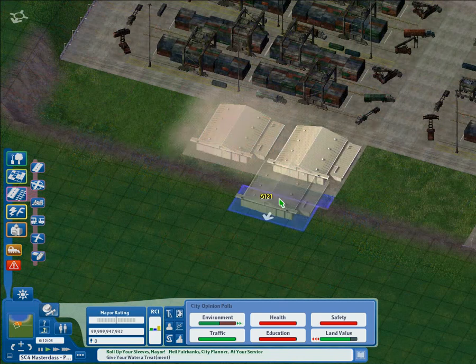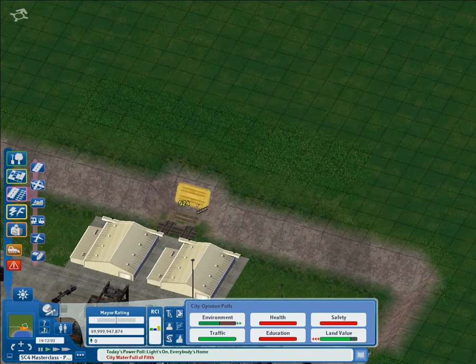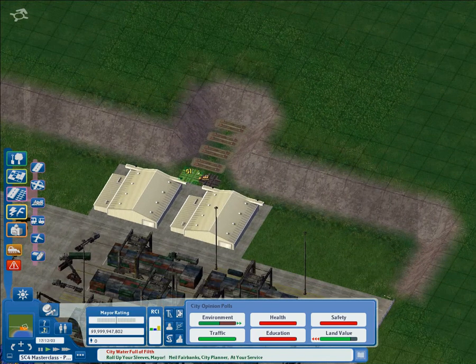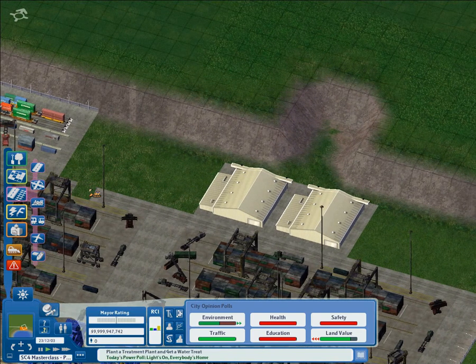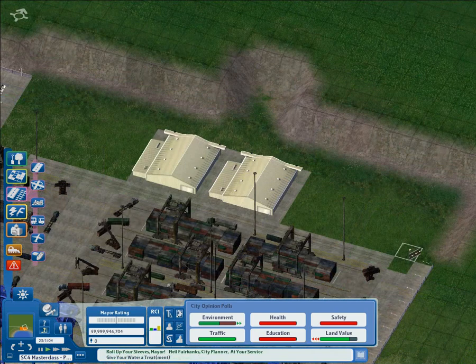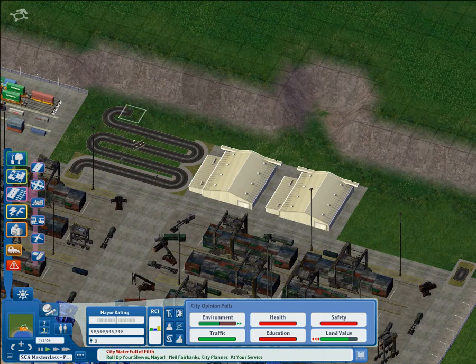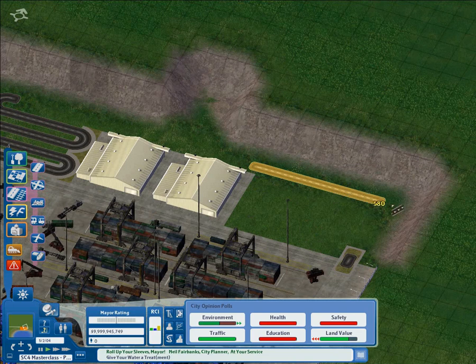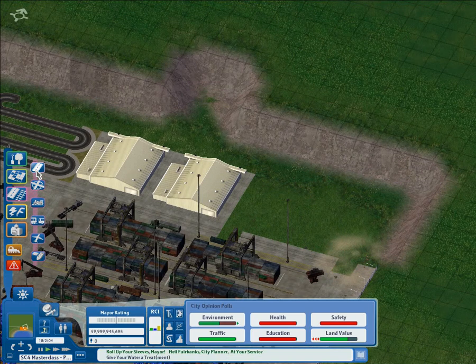Now it's time to look at the entrance to the port. We need to build some facilities for customs and border checks — this is an international port. I've used these two hangar lots, which are pretty perfect — exactly the right style for a customs building. To give road access, we're going to build two one-way roads. This will be the exit, and I'm laying it out in a zigzag pattern, which is basically to provide capacity for lorries to queue up. We're going to build some checkpoints, and that will obviously create queues, so we need the road capacity to allow the lorries to queue.